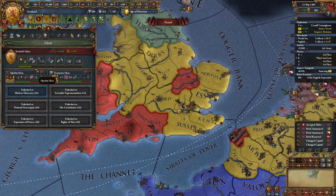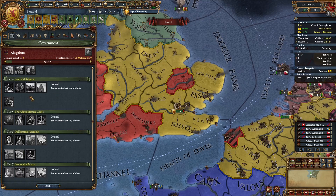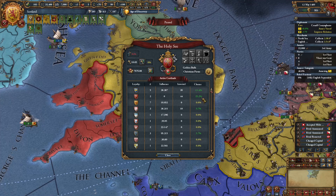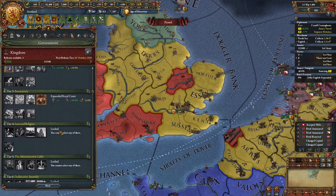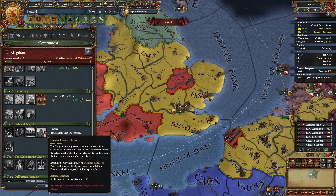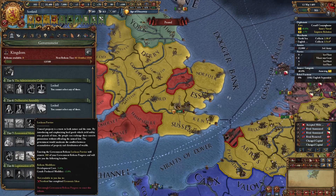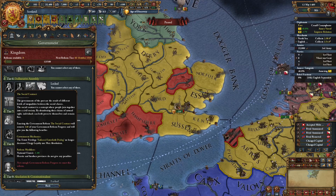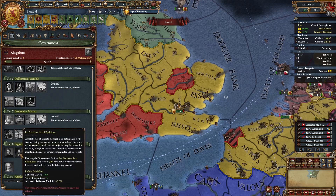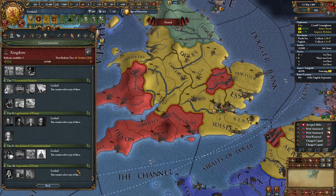For government reforms: tier 3 we took quality and economic. For tier 4, if staying Catholic take Lance for the Church to utilize papal blessings; if going Anglican or Protestant take clerical privileges for tech cost reduction or maintain balance of power. For tier 5 take meritocratic recruitment, tier 6 take general estates, tier 7 take the listed reform if doing economic ideas. For tier 8, if struggling with religious unity from going Anglican or Protestant take the relevant reform; otherwise take the standard one. For tier 9, if struggling with governing capacity take the appropriate reform; otherwise take regional representation. For tier 10 take right to petition.